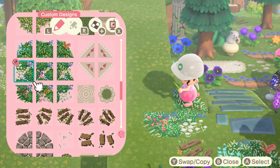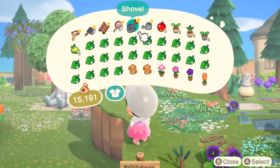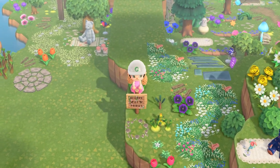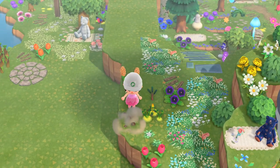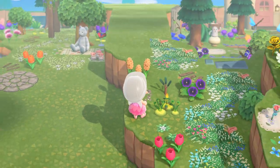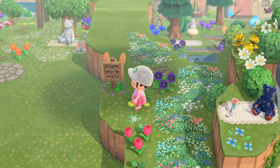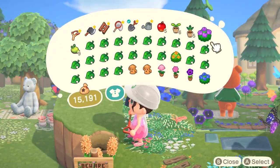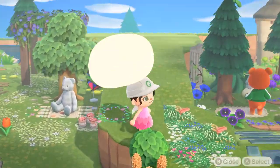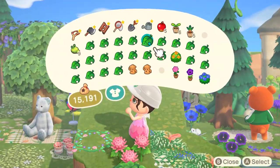Funny thing is, throughout me creating this build, Teddy just kept walking back and forth while I was decorating. I was like, 'Can you just let me decorate for once, please?' I love my villagers, but when I'm decorating or building cliffs or trying to create anything, they literally will sit down right in front of wherever you're working — and this happens every single time. I just wait until they decide to move on their own because I don't have the heart to hit them like some people do.